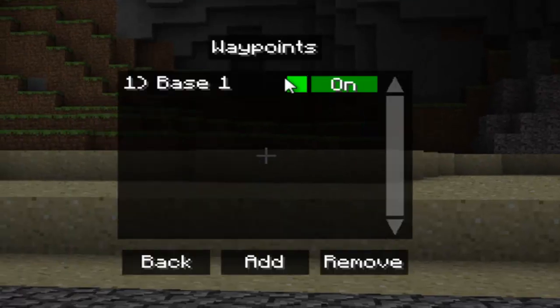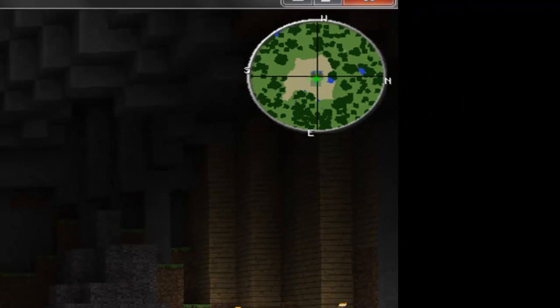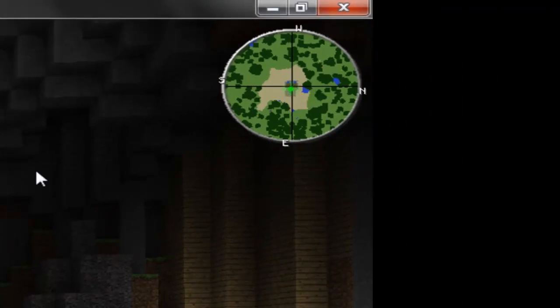Now right here, you can go to waypoints. As you can see, I have a waypoint right here. Now, if you look up here, you can see a green dot. I will turn that off — you see, it's not there anymore. Turn it back on, and it's there.